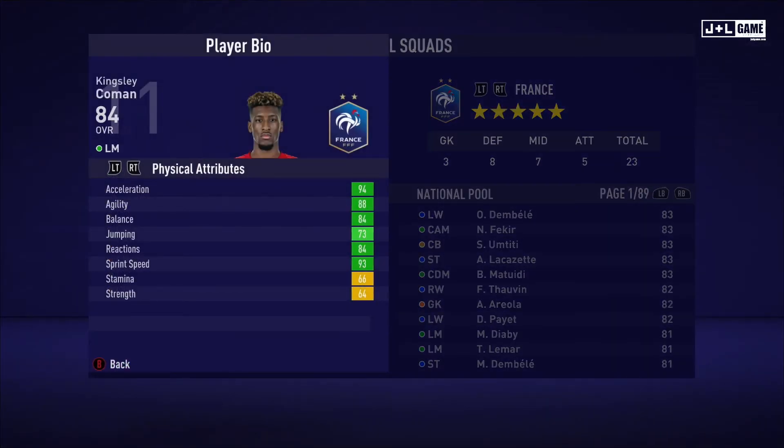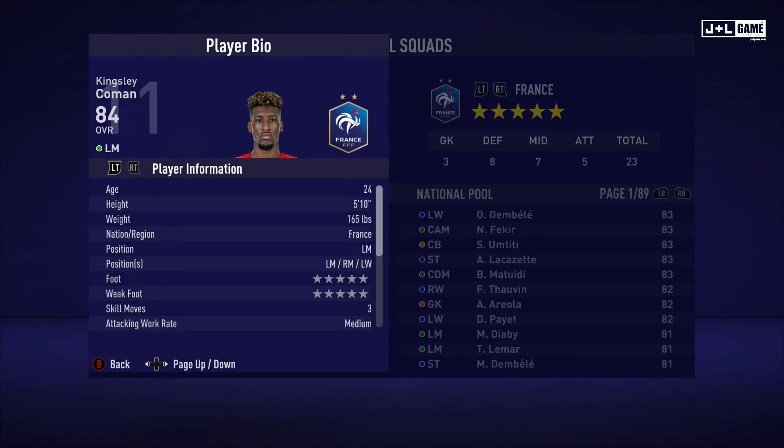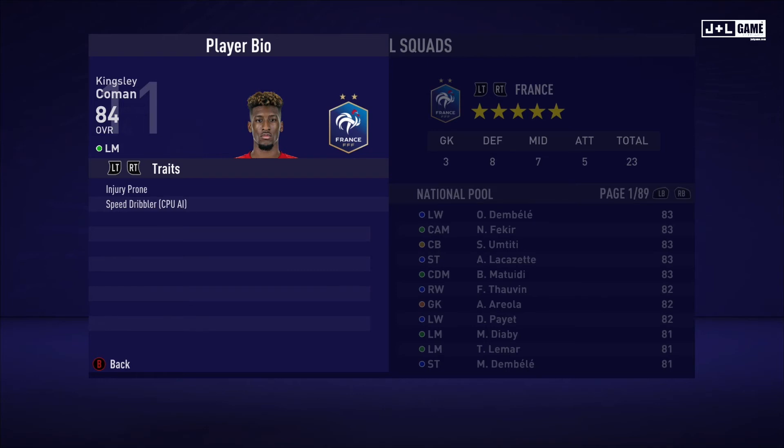Up next, Kingsley Coman. Physical attributes mostly in the green, two yellow. Mental attributes mostly in the green with two red. Skill attributes mostly in the green with some red, one yellow and one orange stat — for the most part looking pretty good. Here is his player information and we have two traits available.